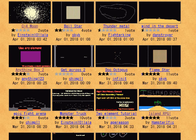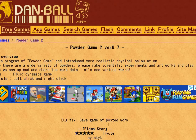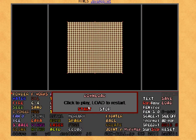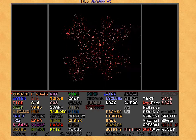Wind in a desert — no. An island for RPGs — that's cool. Flame Star — let's check this one out. I have no idea what this is going to be, so let's start it.